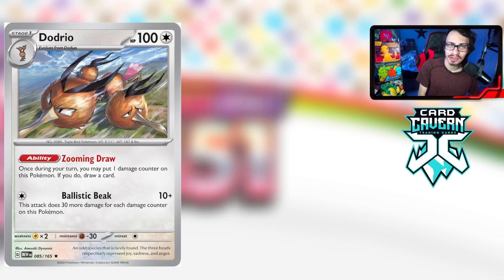Next up is Dodrio, one of my favorite cards in the set because it's very versatile. It has the ability Zooming Draw — once per turn you may put one damage counter on this Pokémon to draw a card. The main reason this is good is Dodrio's attack Ballistic Beak, which does 10 plus 30 more damage for each damage counter on this Pokémon. If you put nine damage counters on Dodrio it swings for 280 damage for one energy.